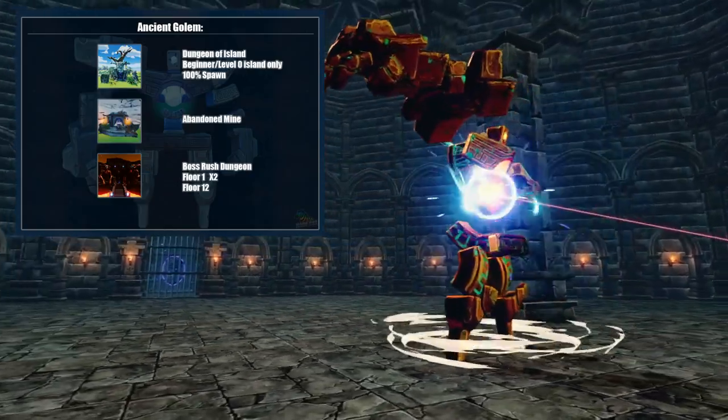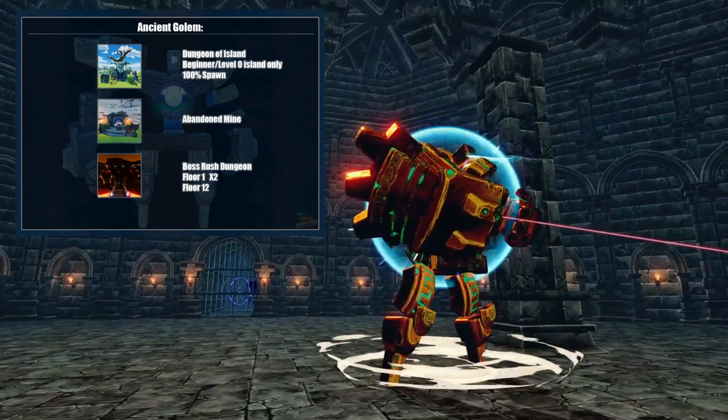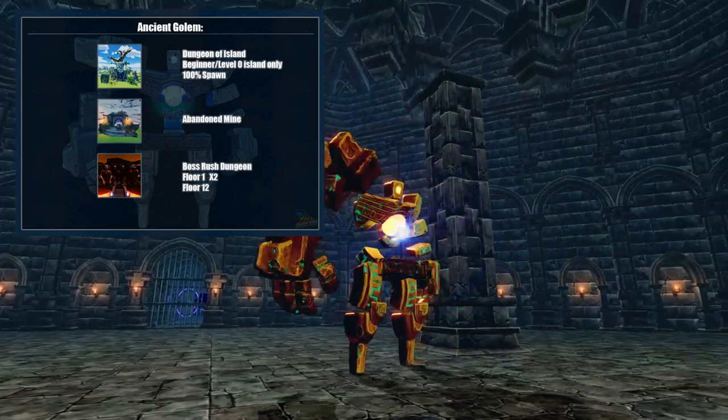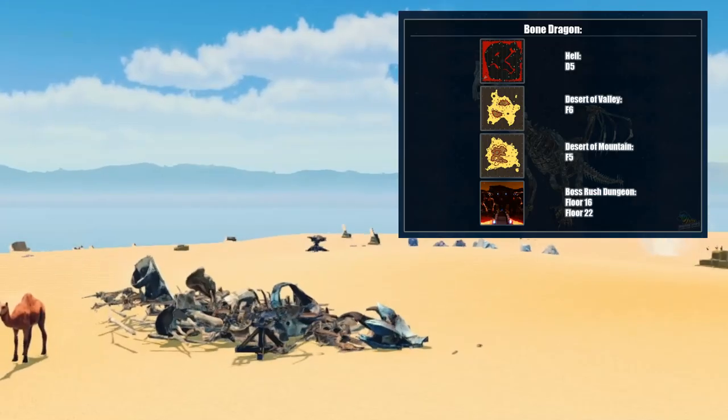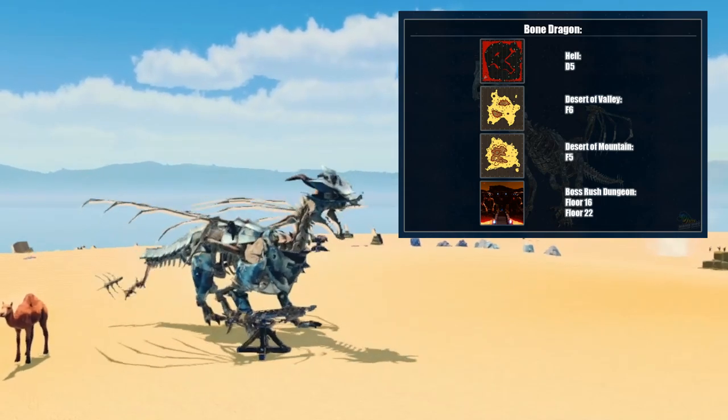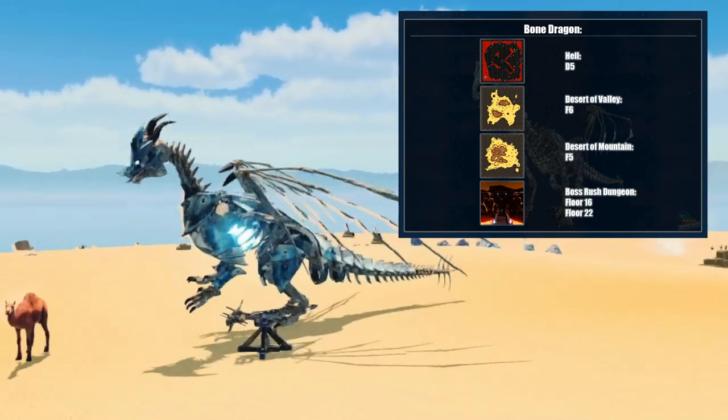Ancient golems can be found on level 0 island dungeons, in abandoned mines, and in the boss rush dungeon on floors 1 and 12. Bone dragons can be found on Hell Islands, Desert of Valley, Desert of Mountain, and inside the boss rush dungeons on floors 16 and 22.